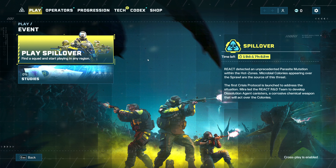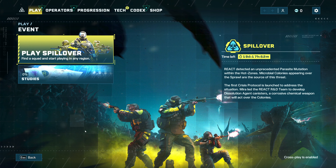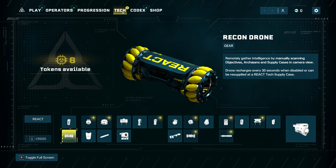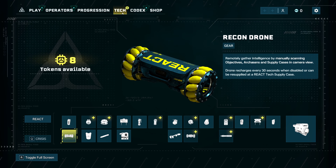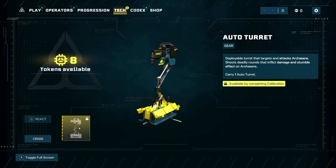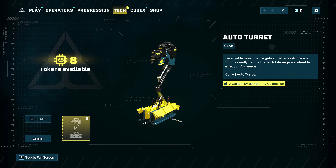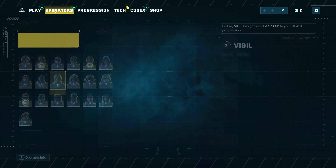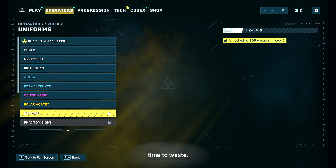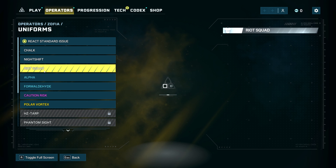I want to do a video on how to unlock the new auto turret from the new Crisis Spillover update that just came out for Rainbow Six Extraction. Notice how it's all grayed out — you cannot select it. It says 'available by completing calibration.' Calibration basically means you have to play the new mode. Also included in the update is Zofia.